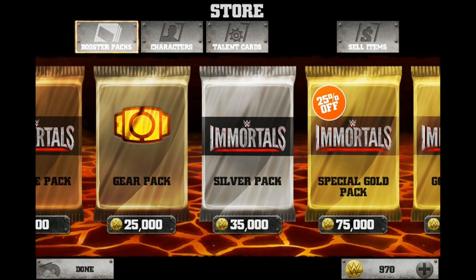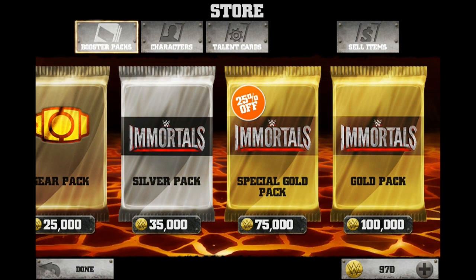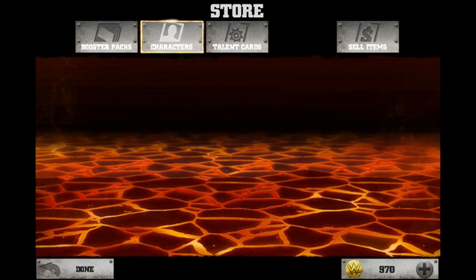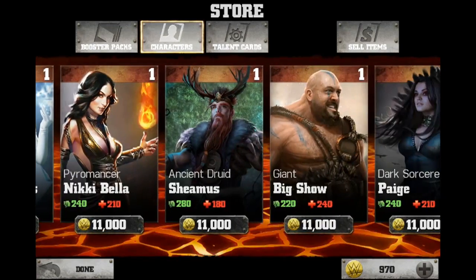In the store you've got a Bronze Pack, a Gear Pack, a Silver Pack, a Special Gold Pack, or a Gold Pack for 100,000 gold coins. You can also head into Characters if you want to buy a specific character instead of taking a chance with the random packs. So you've got things like Roman Reigns, Daniel Bryan, Brie Bella, Trish, Nikki, Sheamus — all different characters in there.